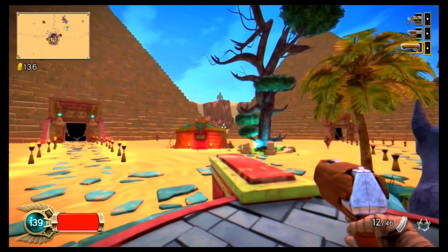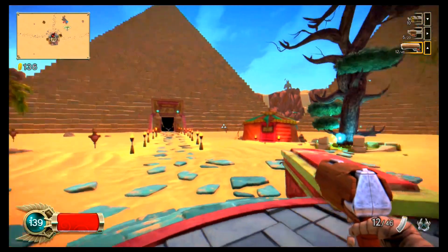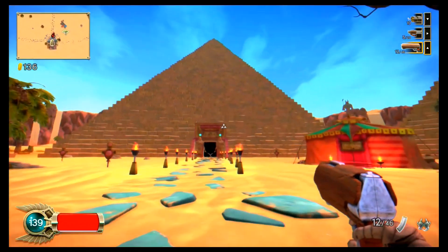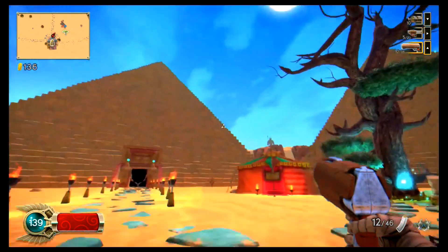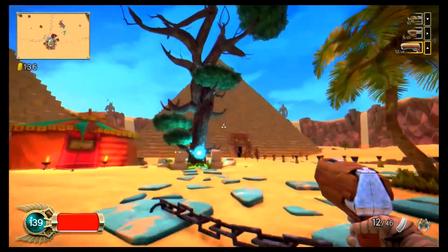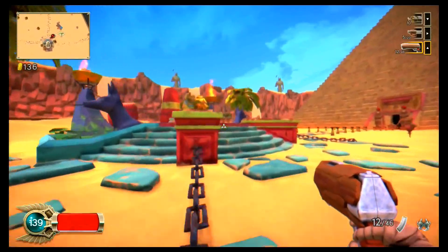The story goes: you're this redneck guy who goes on vacation, you go to Egypt, and some mummies and Egyptian stuff attack you. Then you're put into these pyramids and you have to fight your way out. It's very silly, but one thing I do want to note is the game does support gyro controls. A lot of games don't really support gyro controls — this game does.